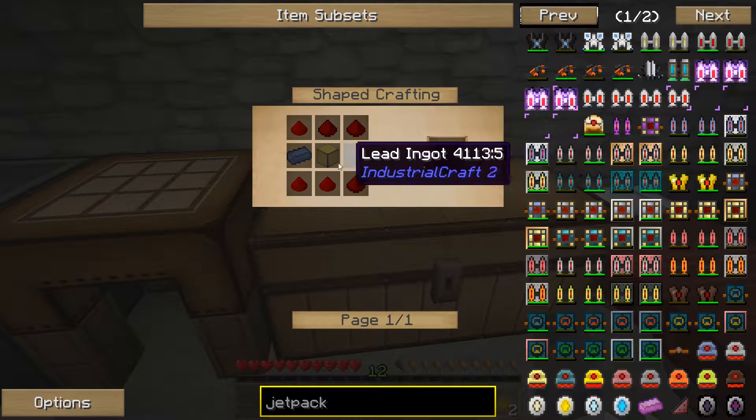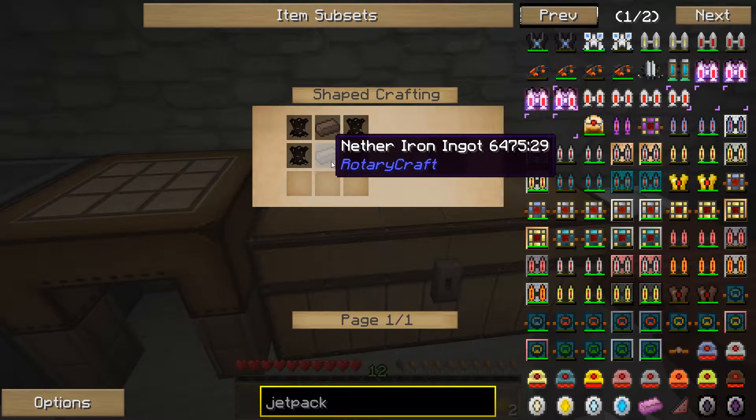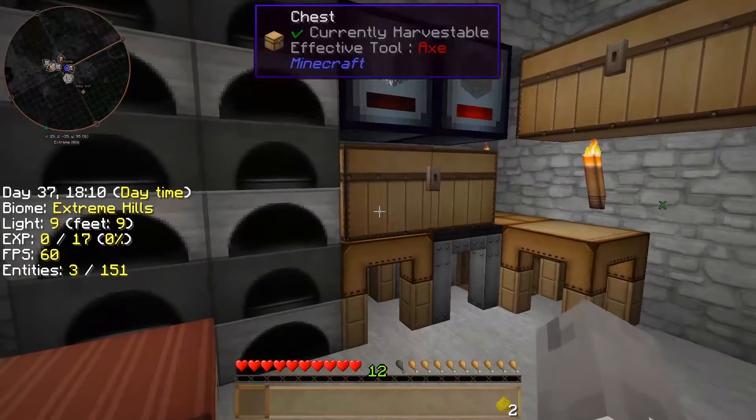Leadstone, just lead, lots of lead. Maybe make a couple of those. What do we need here? Leather, iron — I think we have leather lying around.